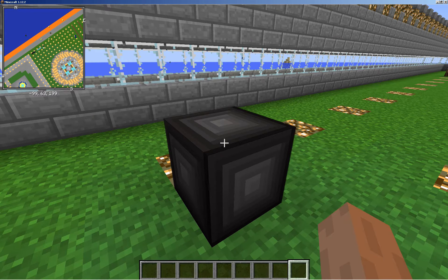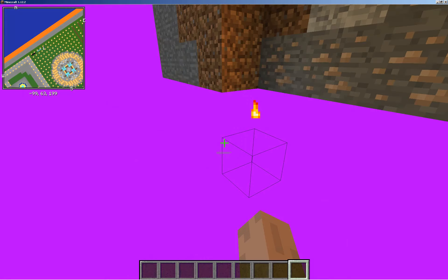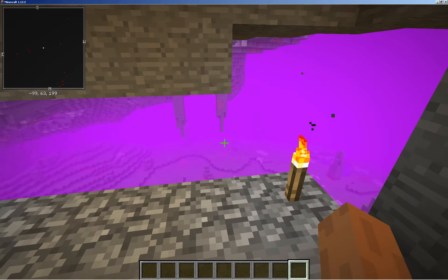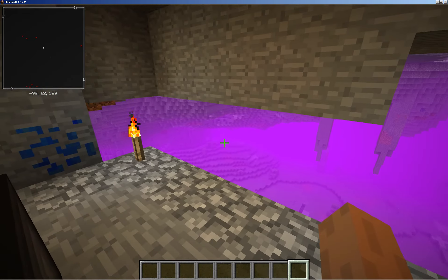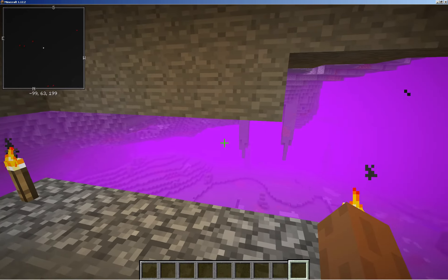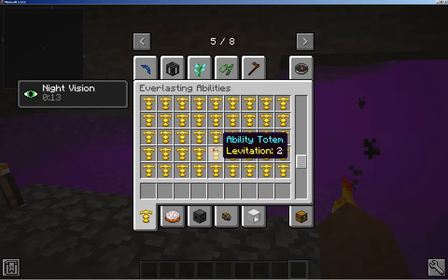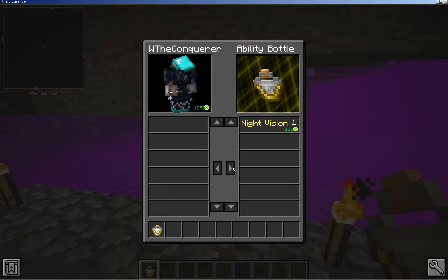If you want to enter this dimension, all you have to do is right-click on this block and give it a moment. That's the night vision working. Those spooky words are about as bad as it gets.